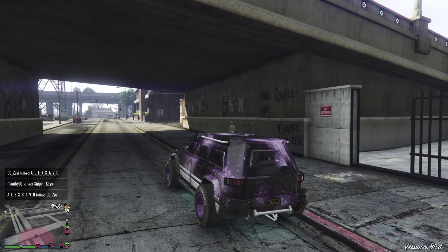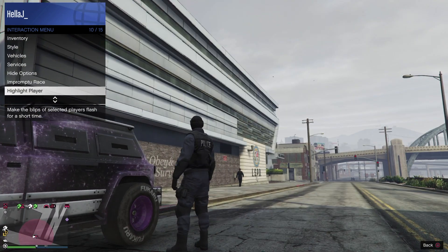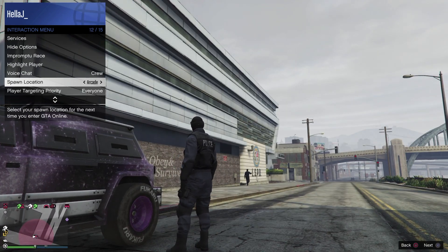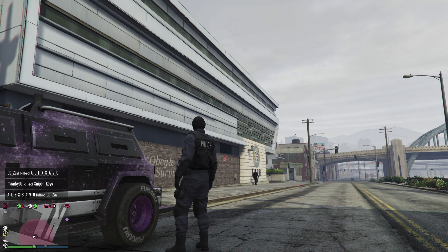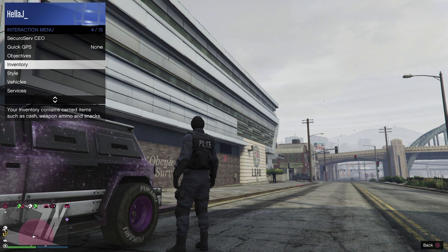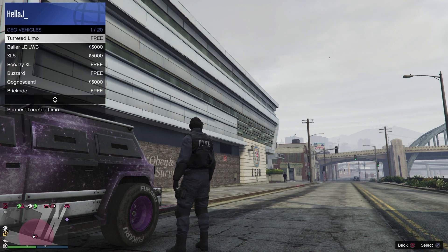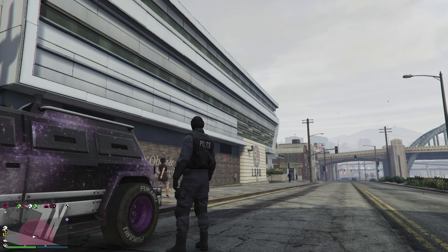Now that we're here, we're going to make sure our spawn location is the casino penthouse. I'm going to change my outfit as well to make sure that the game saves that as my spawn location, and then we're going to go and call from our CEO vehicles the BJ XL.